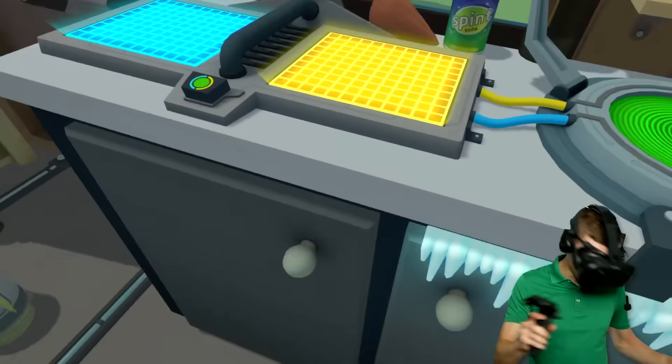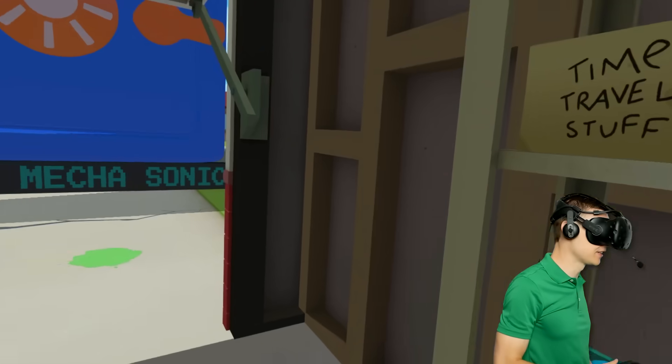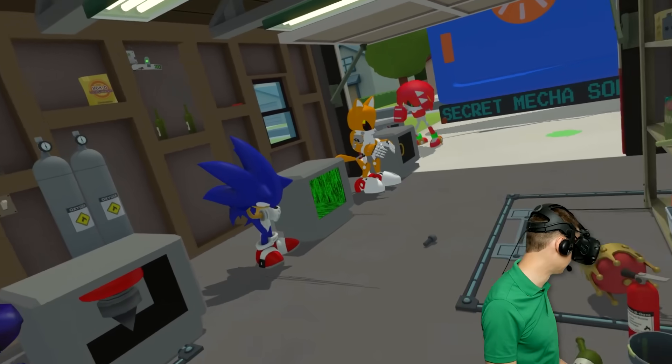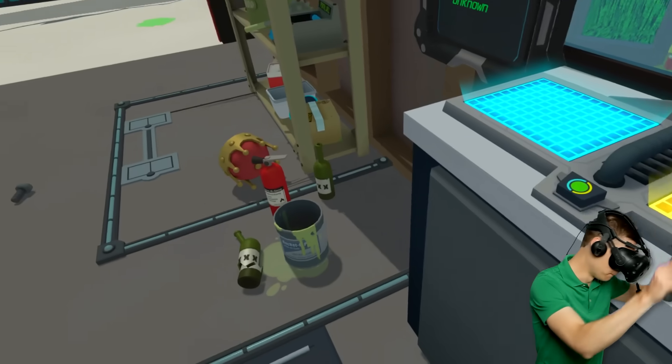So now I'm gonna make a white Chaos Emerald, like I mentioned before! So we grab the empty one, and then something that is white is gotta be the skull, right? Oh no! Is Sonic also gonna be totally evil and stuff?